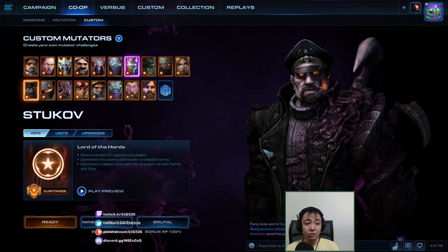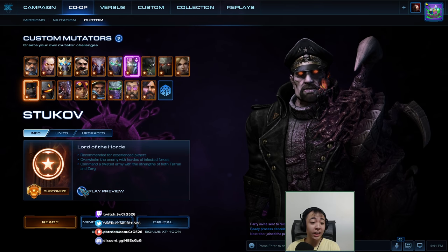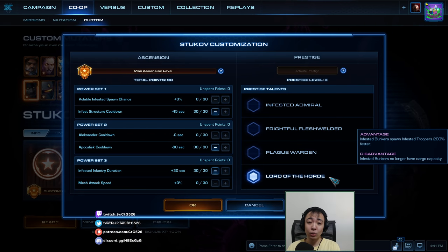What's up StarCraft fans, you are watching a co-op mutation. I am CTG and today we are doing Charnell House on Minor Evacuation. I will go this time as Lord of the Hordes 2 prestige. This will make the infested bunkers basically factories that spawn units much faster. The disadvantage is that the infested bunkers are factories — they don't carry infested anymore.